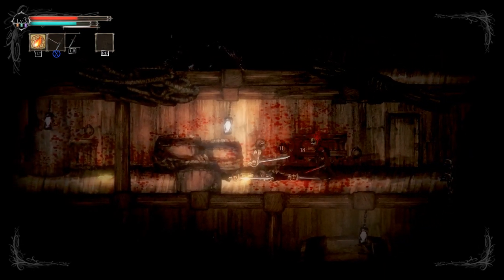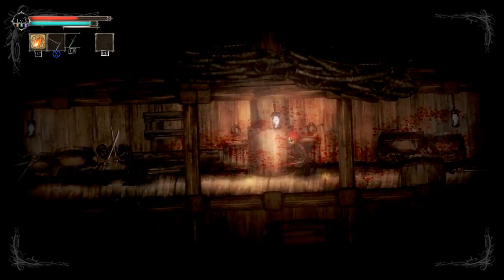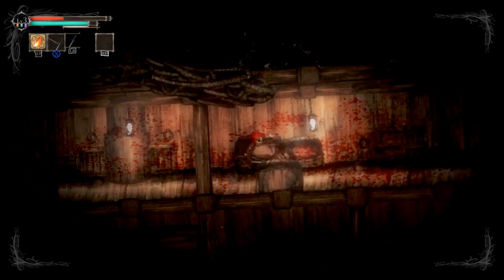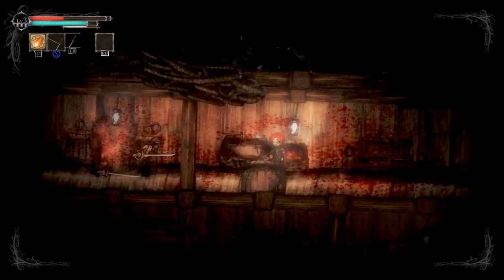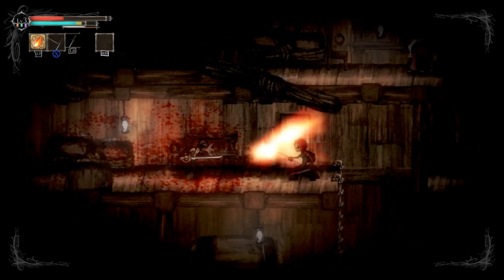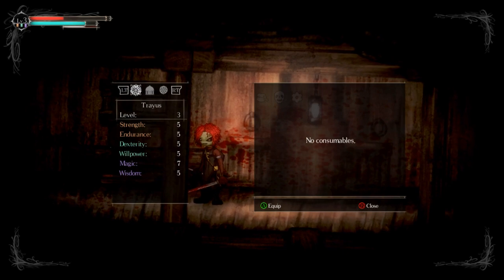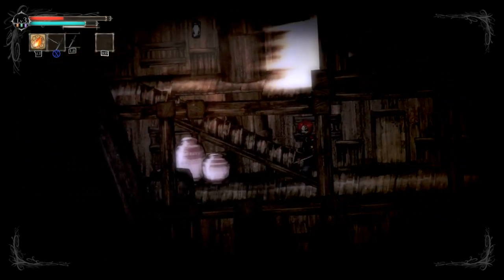So right trigger is dodge. Gotta reacquaint myself with the controls a little bit after playing so much Dark Souls 3 — a game with similar concepts but completely different button mapping. Thankfully this is also a zone where you don't really need to survive necessarily, because it is a place where you're kind of meant to lose. You can survive it, but by no means is it necessary. I don't have a spare healing item. Took more hits already than I probably should have.